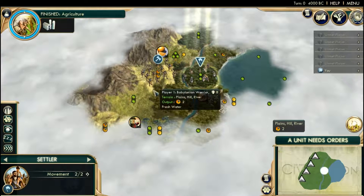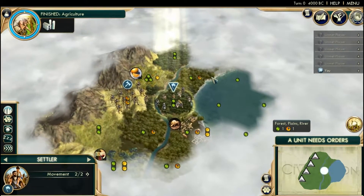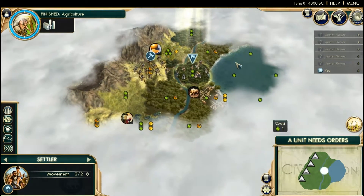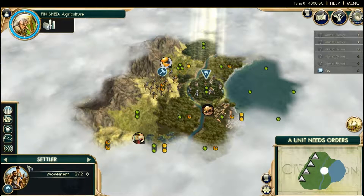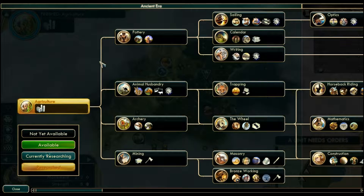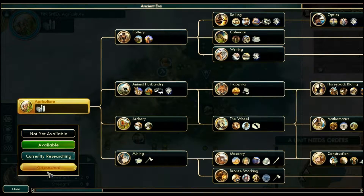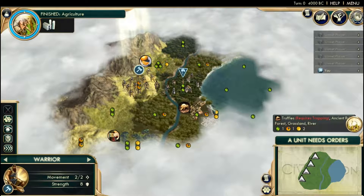Welcome to a new game of Civilization V. Since I last played this game, I have gotten a bunch of new DLC - in fact, every DLC there was. Yay, Steam Winter Sale! So I am now playing as Babylon, which is a new civilization. My special ability is that I earn great scientists twice as fast, and once I research writing, I get an automatic great scientist. So obviously I'm going to be focused fairly heavily on science.